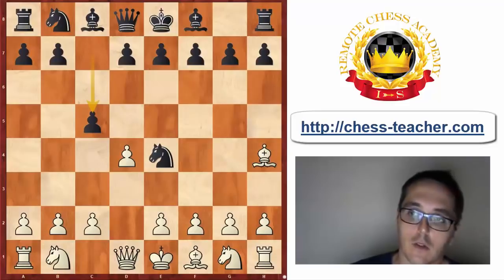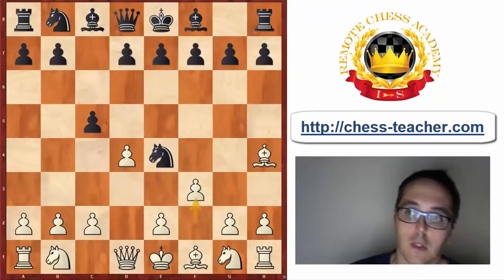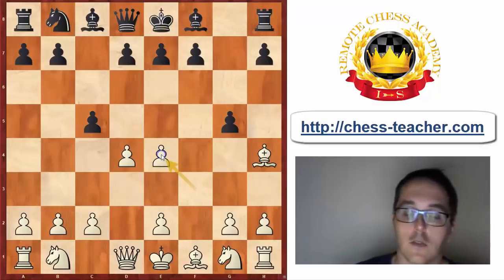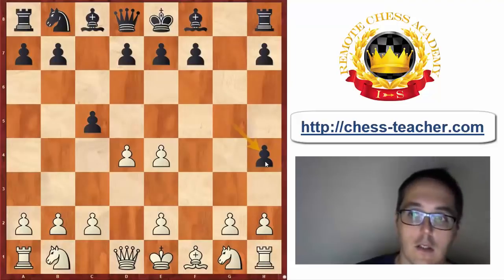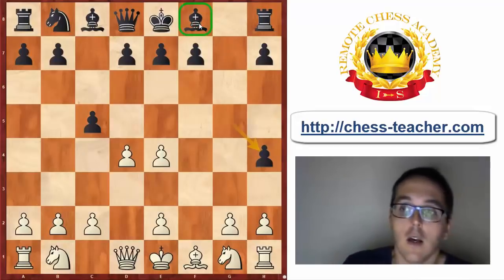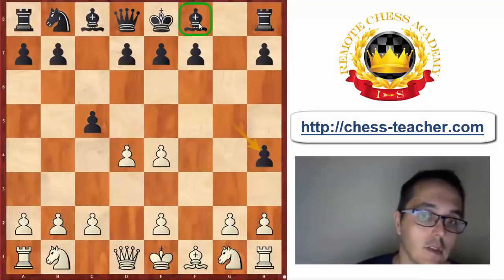White wants to chase away the knight on e4 with f3, but instead of retreating, Black counters with g5. This leads to some very strange imbalance — an asymmetrical exchange in the center: fxe4 and gxh4. White does have a quite nice center, but Black has the bishop pair, and especially the bishop on f8 can become an annoying piece later on when White could have trouble defending the dark squares.